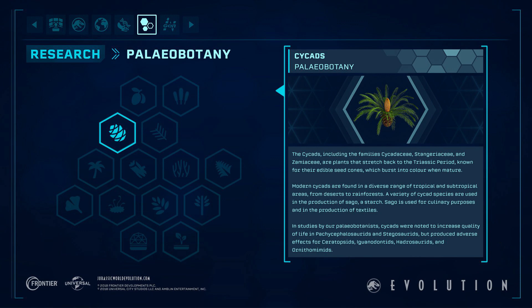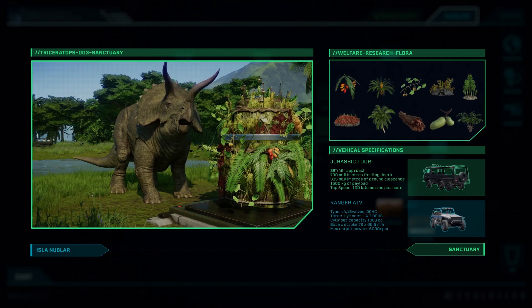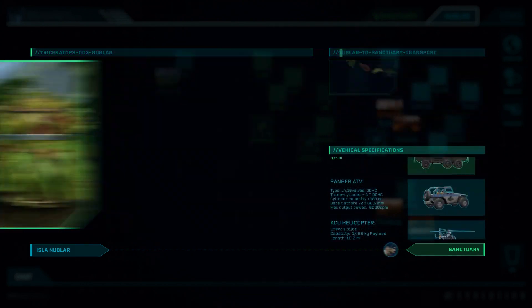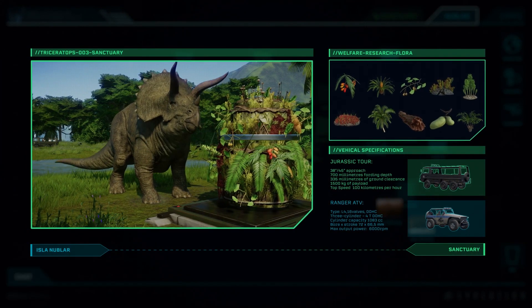Cycads are not closely related to palm trees. They were found widely distributed around the world but are mostly found in tropical areas. Many species were threatened with extinction due to the loss of their habitats. As for paleobotany, it is the study of fossil plants — a branch of paleontology dealing with the recovery and identification of plant remains from geological contexts and prehistoric times.